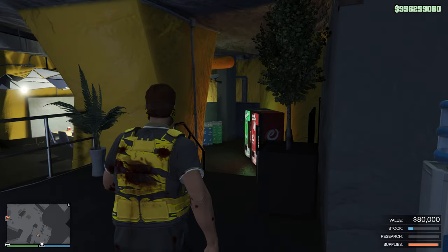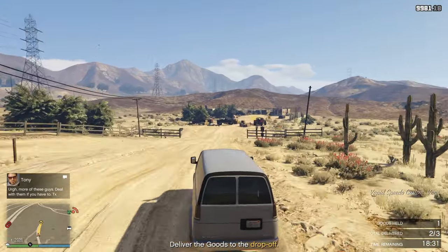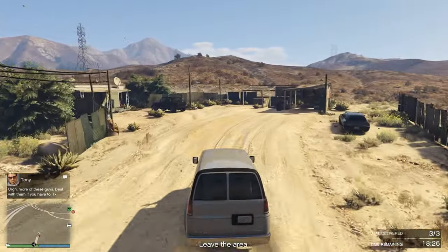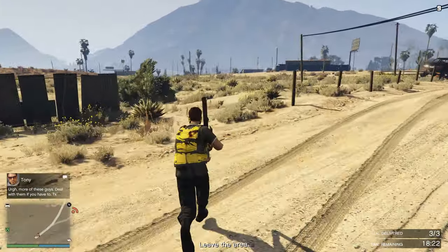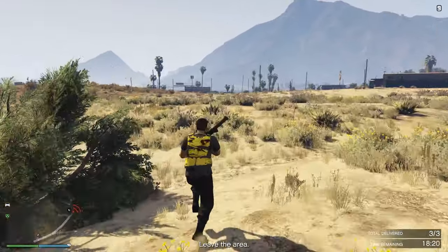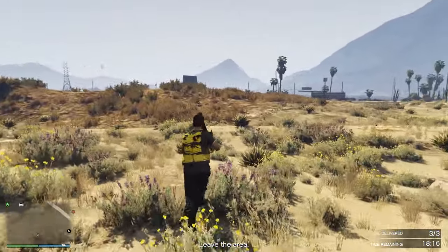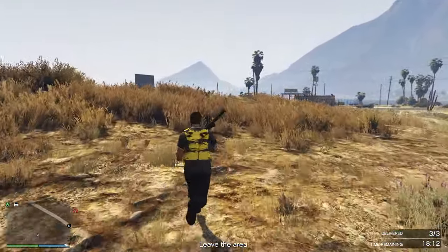Alternatively, you can deliver other goods such as nightclub goods, vehicle cargo, or crates. That can make you good money as well. There's also three times money and RP this week for the VegFuji Jog Remix, which makes you a lot of money, so you can do that while waiting for your bunker supplies to turn into stock.